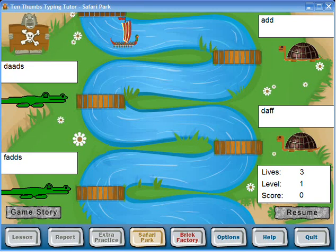Here's me playing a safari park game from Ten Thumbs Typing Tutor. What you need to do is, as this boat is going to go around like this, this turtle will shoot rockets at it. Don't ask me why a turtle shoots rockets, but it's fun.